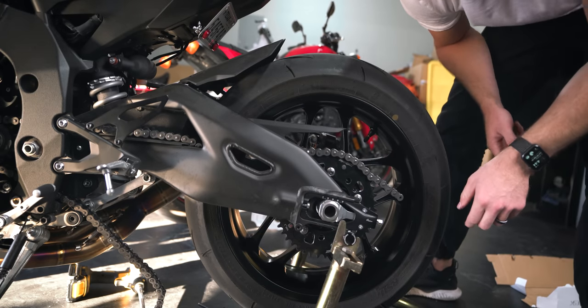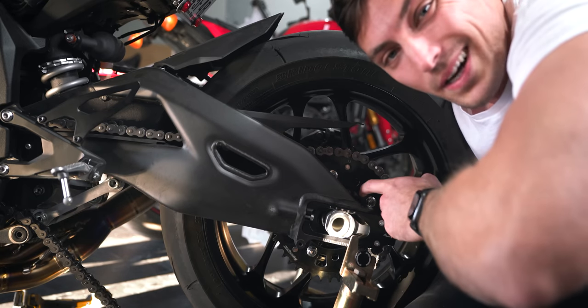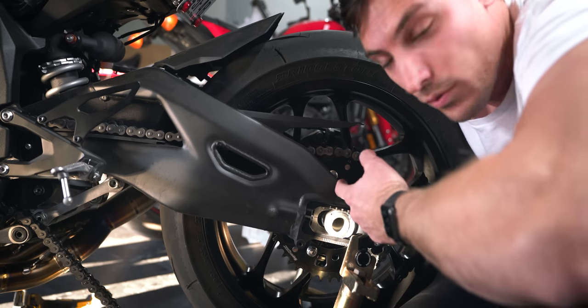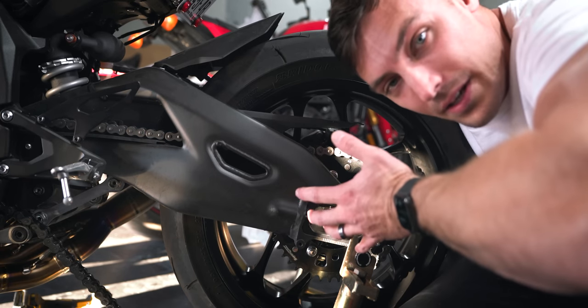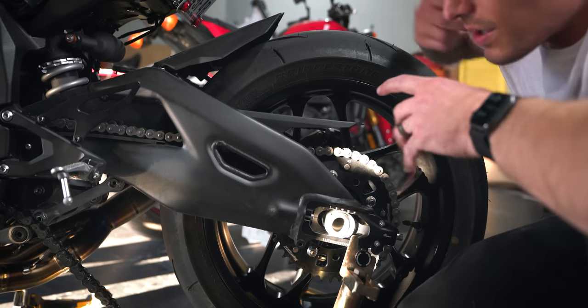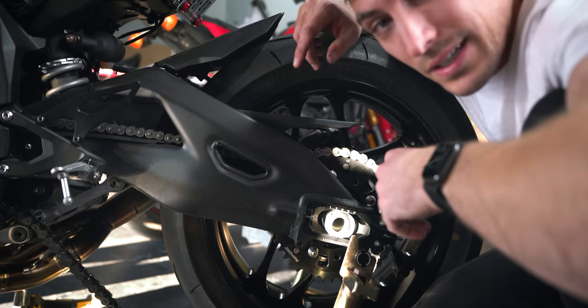Dude, that looks so good - it's way better. I didn't mention it before, but this sprocket is actually both steel and aluminum. It has an inner section that's aluminum to save weight, but the actual part on the outside where the teeth are, that's all steel. It's kind of the best of both worlds - you have a lighter sprocket but still strong on the teeth. Now that we have this back on here, we should be able to hold the rear brake and loosen up that front sprocket nut.